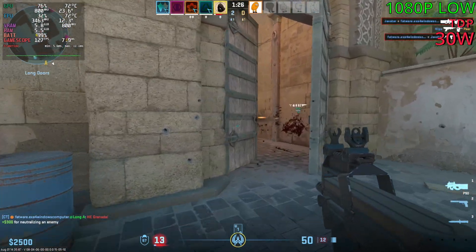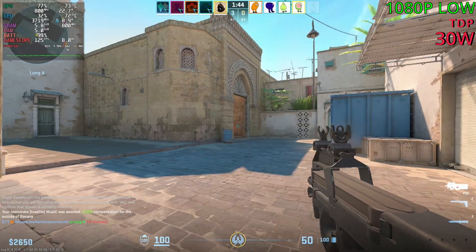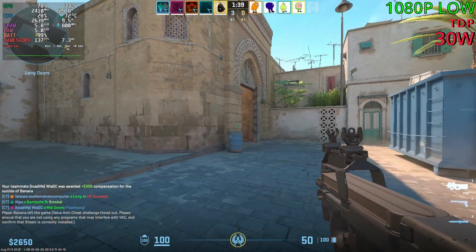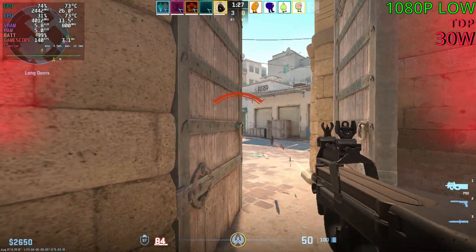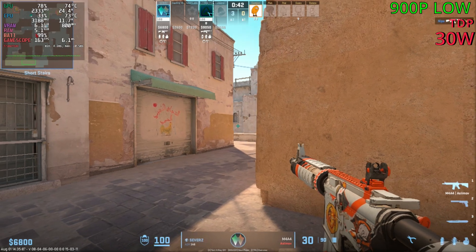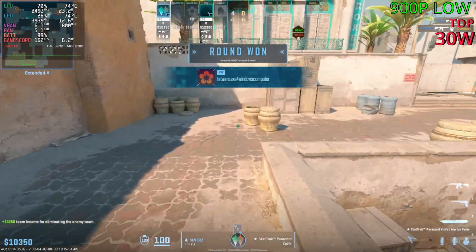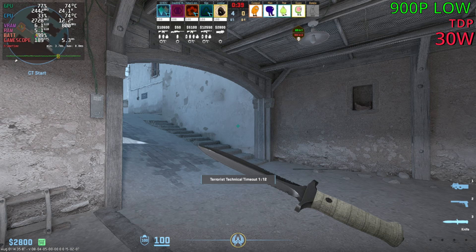I tagged the third guy. Somebody left on their team — I hope they surrender to be honest. At 900p, honestly it feels the same: 160 to 170 FPS. It's a party of five though, so he's coming back for sure — that sucks.